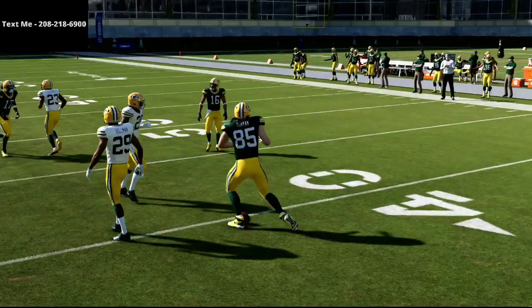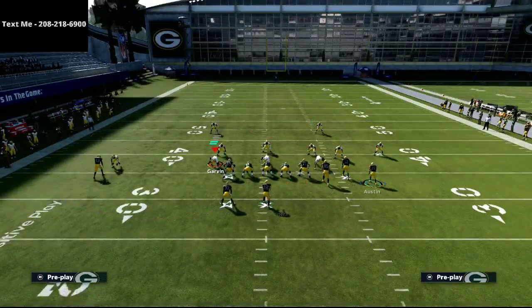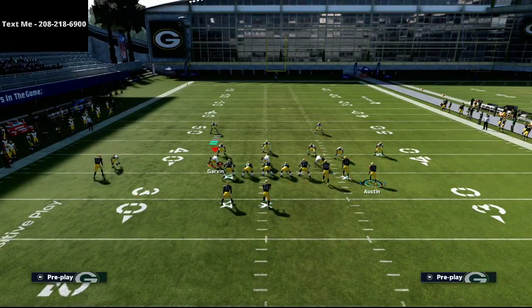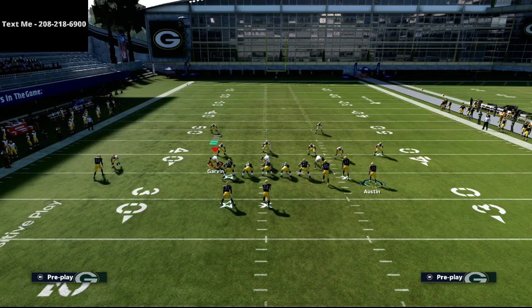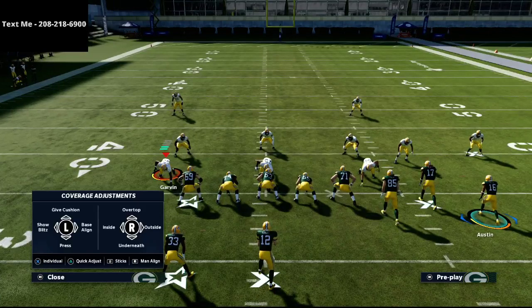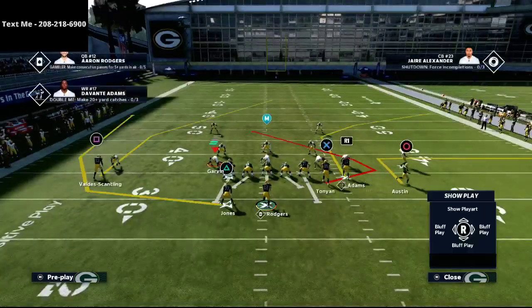If they go to zone coverage, that flat or out route to the circle receiver is going to open up space to attack with the trail route. Trail routes are probably one of the most forgotten routes this year, and I'm not sure why, because they're very good against man and also really good against zone coverage as well.